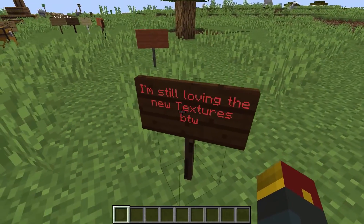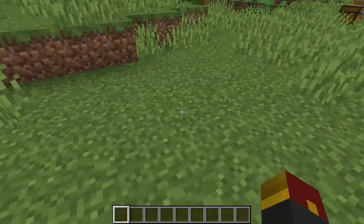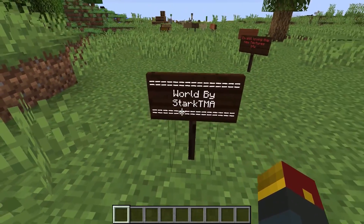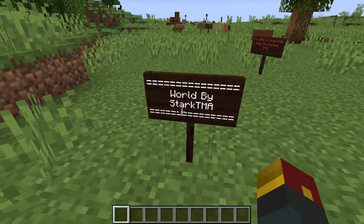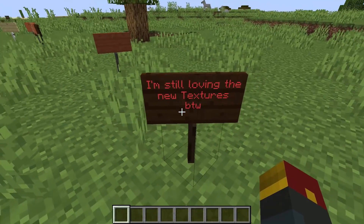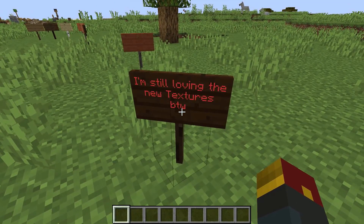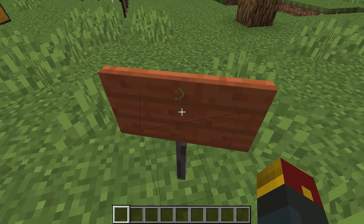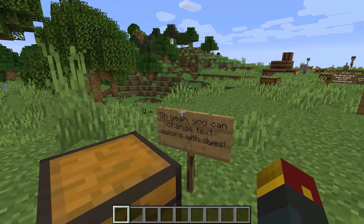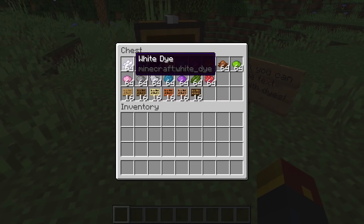I'm sure you noticed it's got a different color text on it compared to our previous signs. As you know, in the latest snapshots, text was changed from being black on the signs to being white on the signs. Well, in today's snapshot, 18W44A, you can now dye the color of the text on each sign. How does it work? You can change it with dyes — who'd have thought, right?